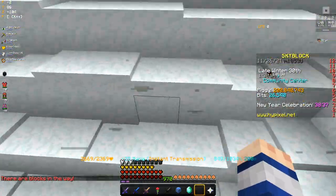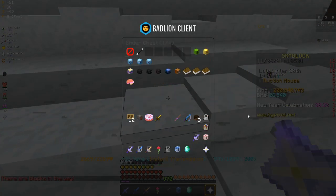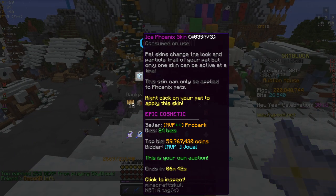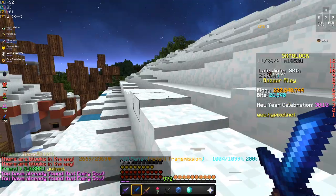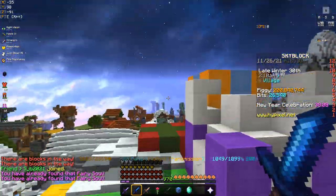I bought seven ice phoenix skins — five of them for about 18 million coins each and two for around 25 million coins each. I've already sold most of them, and they're going for 60 million coins each. I've sold almost all of them for around 57 to 60 million coins per skin.